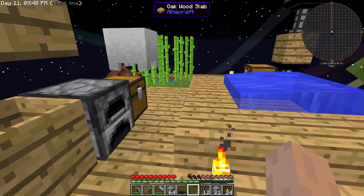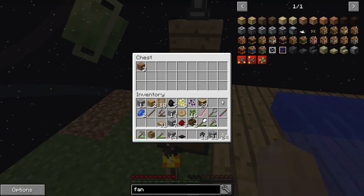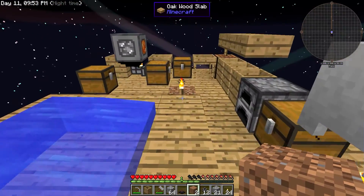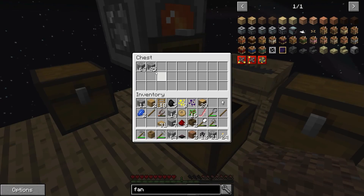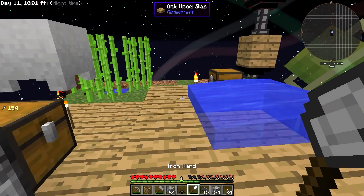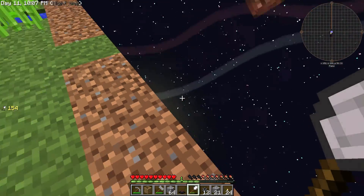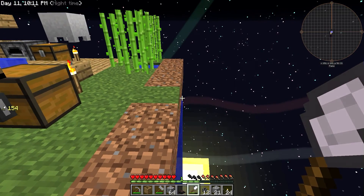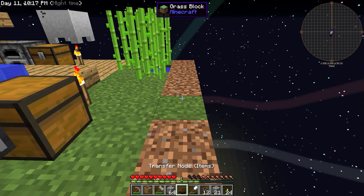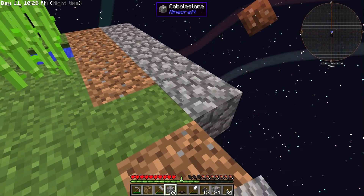Okay, so I was looking up how to make more dirt. And really the only thing I could find was through composting. So let us start with the mob farm. Now unfortunately, like I've mentioned before, our base is kind of small. So we will have to extend it out a bit, and I will have to use cobblestone for now.